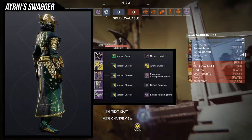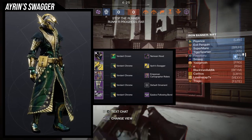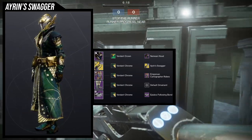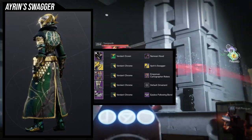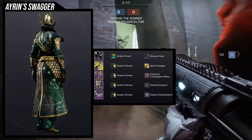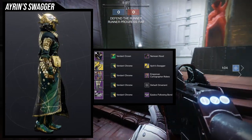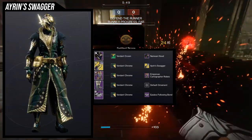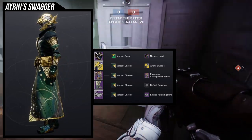For the example set I leaned into this so hard. For the helmet, the Neemian Hood — one of my favorite Warlock helmets in the game. For the chest, the Empyrean Cartographer Robes, which I've almost never used and I'm starting to fall in love with. For the boots, the Iron Truash Boots — important because other boots will actually change the gold, so you'll get gold instead of green. For the bond, the Rising Aphelios Following Bond. Also, I live in Florida — if you hear thunder in the background, I apologize.